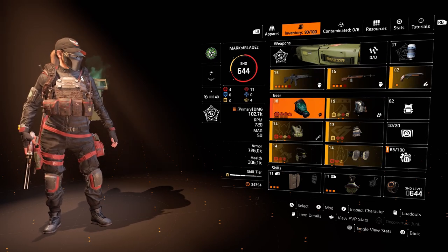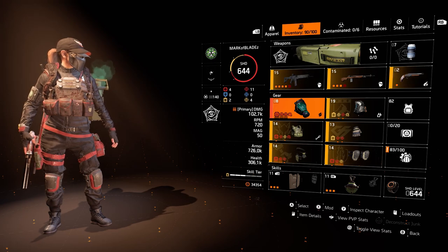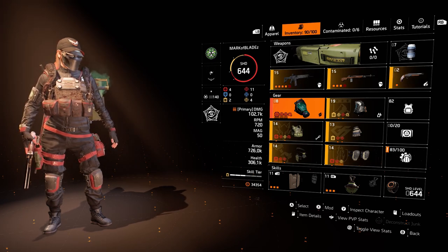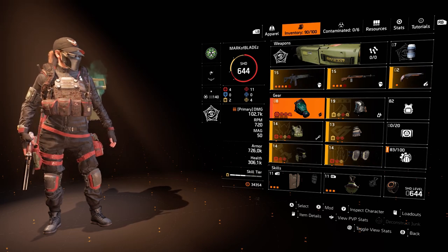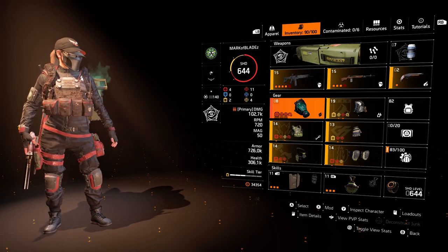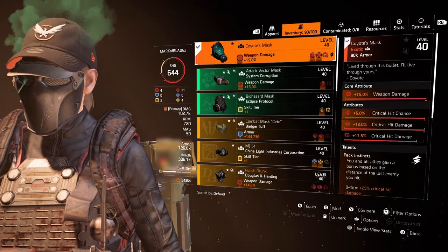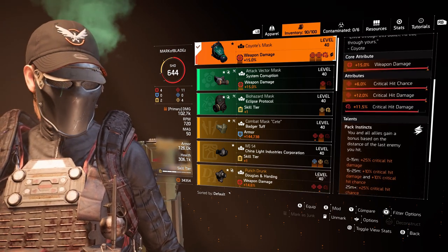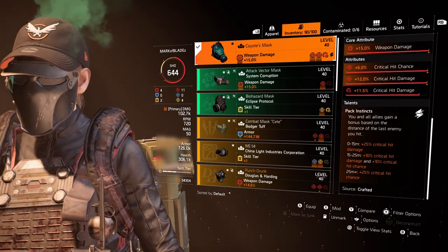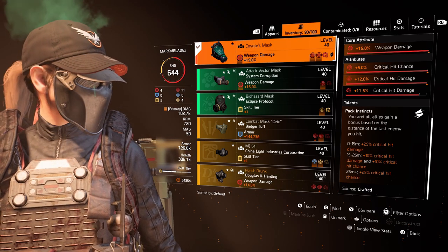Moving on to the actual build. Starting off with the mask — you guys know I love the Karata mask. It shows up in every one of my builds because 25% critical hit damage is too good to pass up, plus the extra crit chance you gain once you pass 15 meters. Looking at the mask: 15% weapon damage, it's a god roll mask — crit chance, crit damage — and we have a mod with 11.5% critical hit damage. Feel free to pause the video to go over the talent in greater detail.